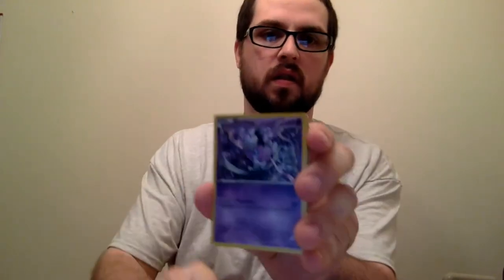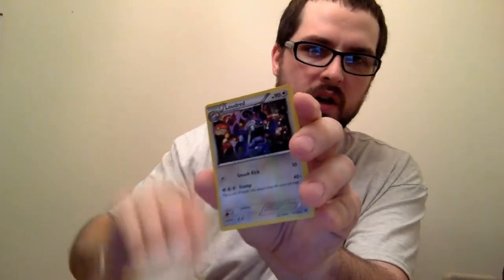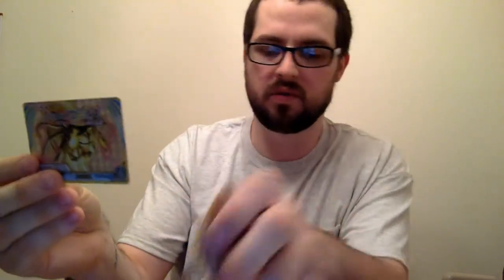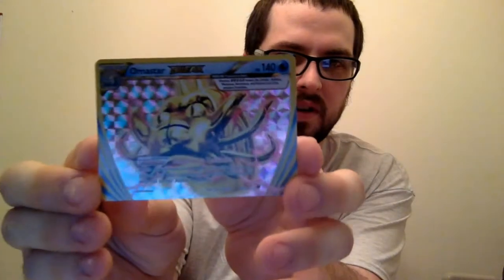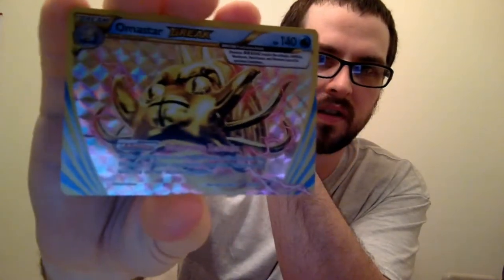Barbaracle — I don't have him. Green card. Minccino, Bowser, Tenkin, Jigglypuff, Pupitar, Pupitar, Pupitar, Audino — nice. Kabutops. And we got an Omastar Break — that's really cool. It's a three-blade card.